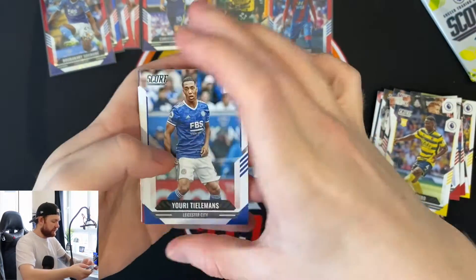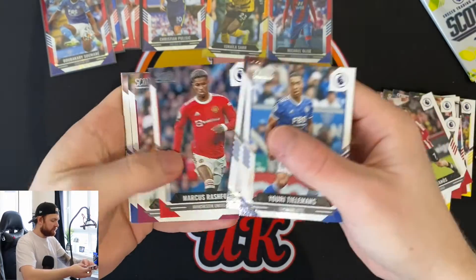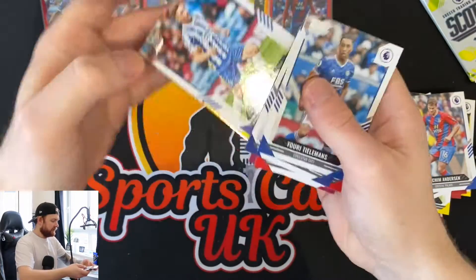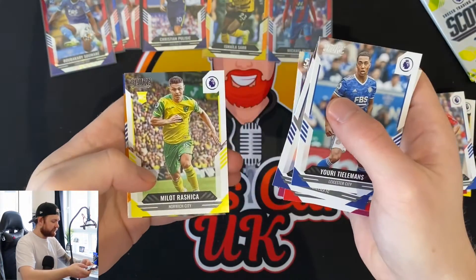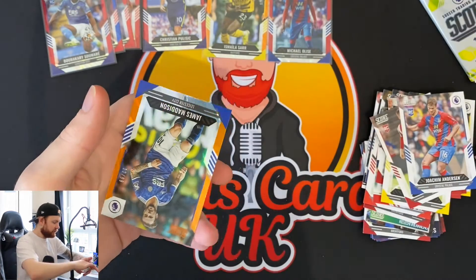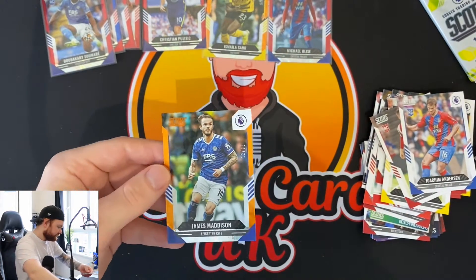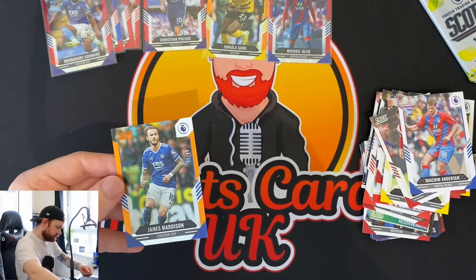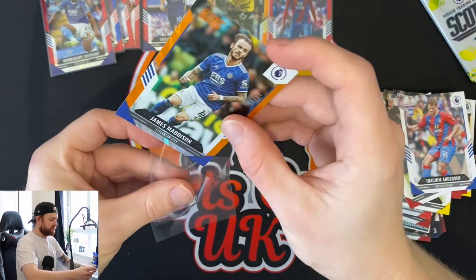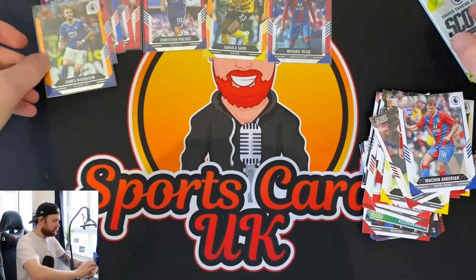We've got Youri Tielemans, a rookie card of Sergi Canos, Ben Chilwell, Rashford, Emi Martinez, Anderson rookie card, Daniel James, Lallana, Rashica, and oh nice - we've got a James Maddison numbered 12 of 99. That's a nice one!